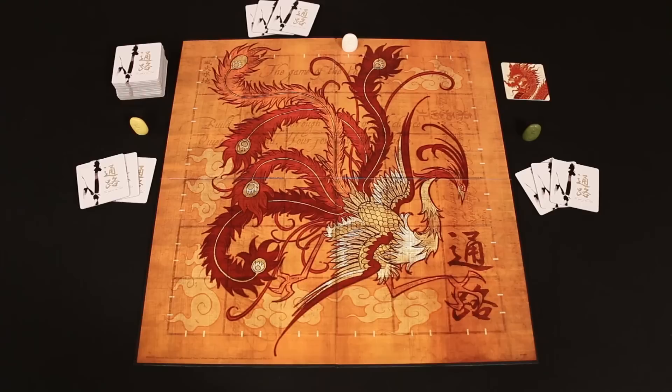So I might place mine right here. My opponent then picks another available line so they could go adjacent to me or they could go much farther away if they choose. Once all players have placed their markers on the board we're now ready to begin playing.